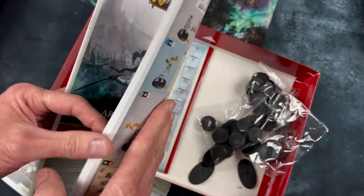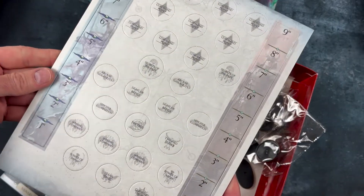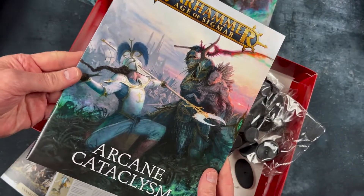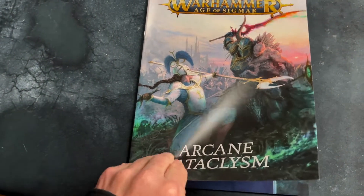Here's our book with all our instructions. There's a sheet of counters and measuring sticks if you want. And then we've got our campaign book, Arcane Cataclysm, which details the meeting between these two forces. Here's our Arcane Cataclysm book.